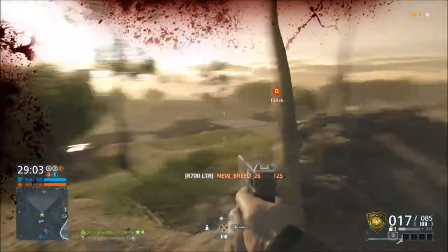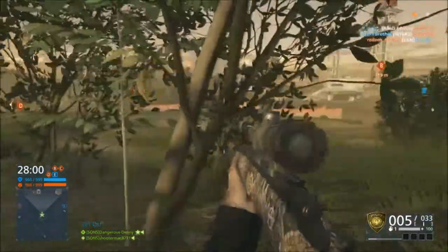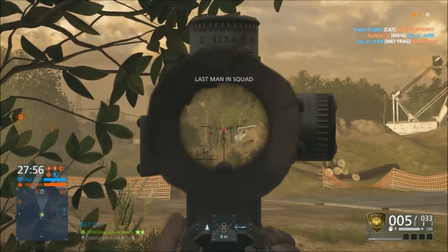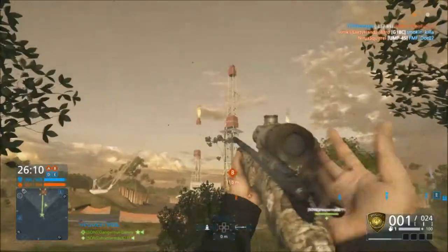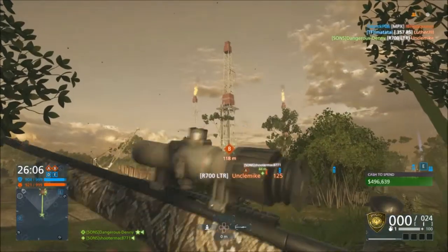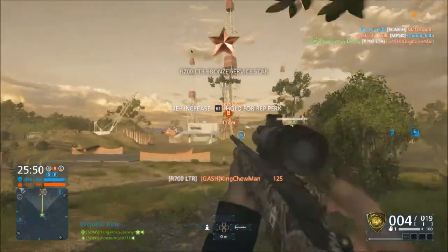We're gonna get really lucky with this guy right here — probably shouldn't have got that kill but somehow I did. I'm going to find this bush over here that is gonna end up being the home for my first 16 kills, which is a kill streak. We're gonna ping that guy who's using the Stinger, and we're gonna montage into another kill — some guy trying to climb the tower — and ping him.